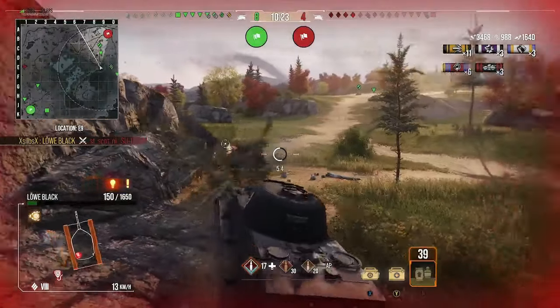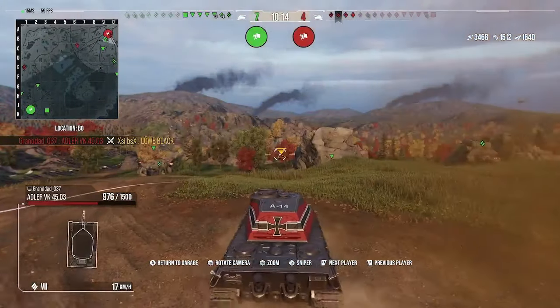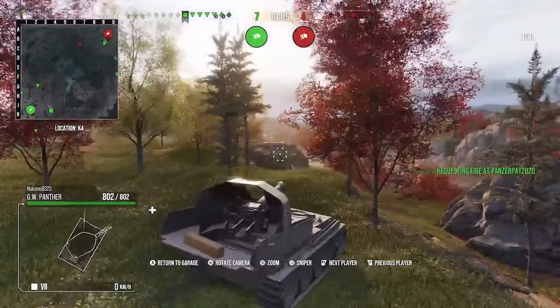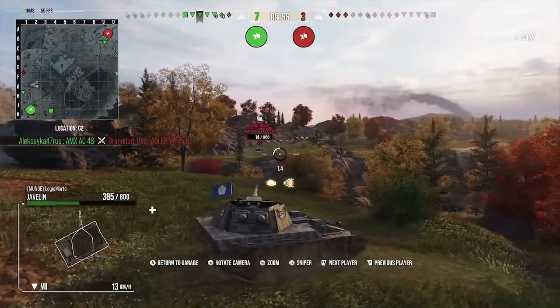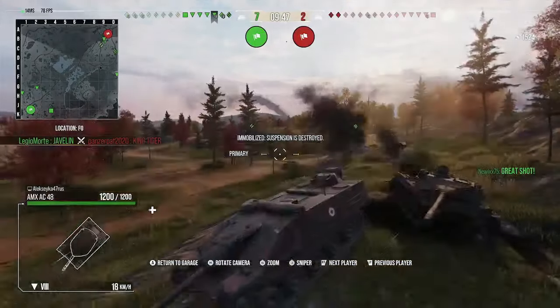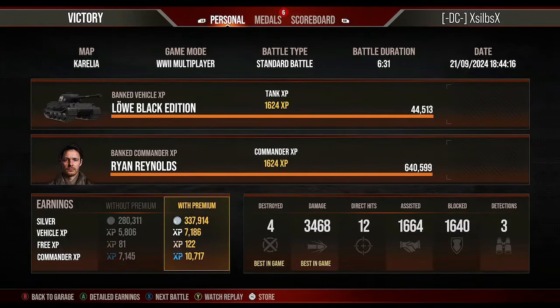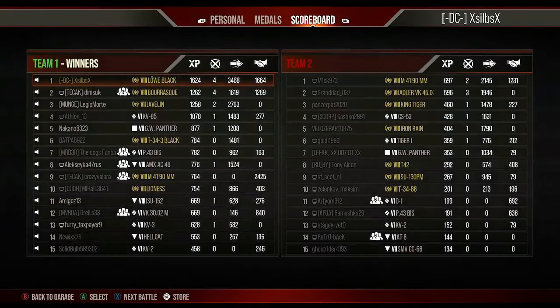Back to the gameplay — we've done alright but we've taken a hell of a lot of hits and we're down to a one-shot now. We were trying to hide as best we could but unfortunately we get taken out by the Adler. Perhaps we could have held back a little at the end rather than being aggressive and getting hit by the Iron Rain, but it is what it is. Fast-forwarding to the results screen — we pick up the victory, come top of the board with 4 kills, 3.4k damage, just over 1,600 assists and 1,600 blocked. Picking up the High Caliber and First Class medal — nice result, just a shame we got killed at the end.